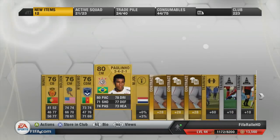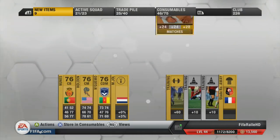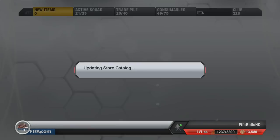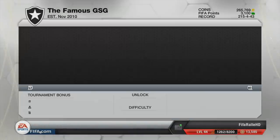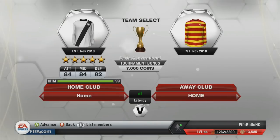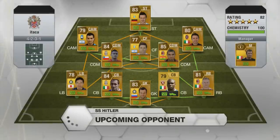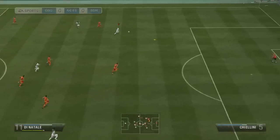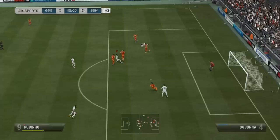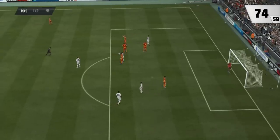We go out and open up a few packs — nothing good really, we get a bunch of contracts, some non-rare players, and another squad morale. Then we go and pick up Carlos Alberto, another 5-star skiller we were missing. We head on into the Serie A tournament again, and come up against a very, very fast squad — it seems like Ogbonna, Chiellini, and Abate are the usual defenders people use in this tournament, and they are really difficult to break down.